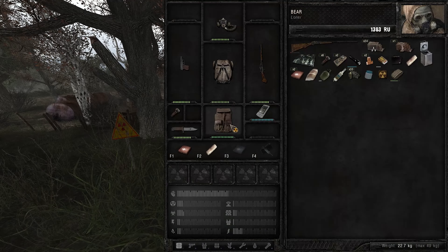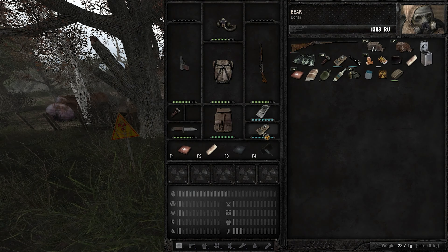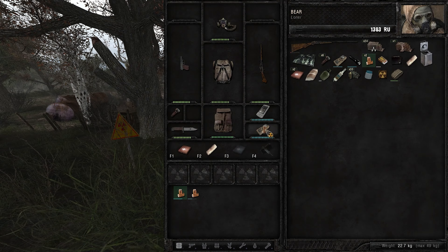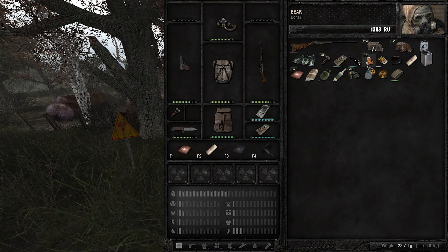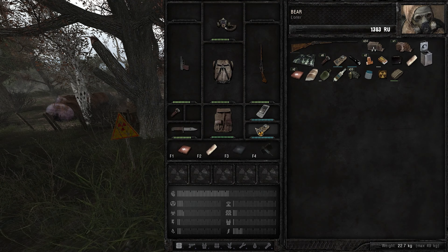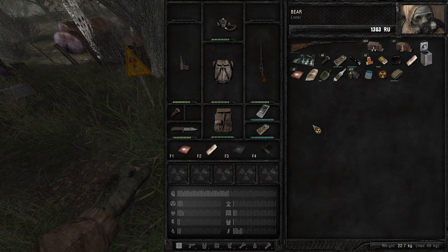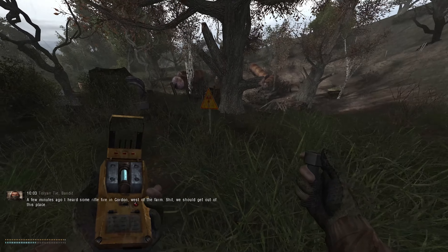I need to check inventory. So I got an anomaly detector, echo detector, battery. Okay. I got a bolt. There we go.